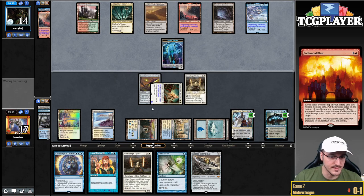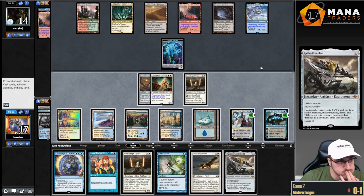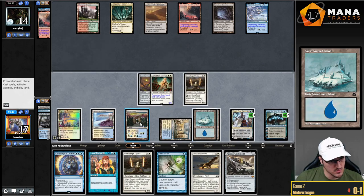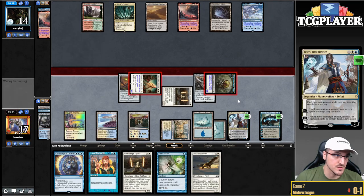We don't even die if my opponent were able to assemble their combo. So I could minus with Jace and then Kaldra here. Swing — forcing them to interact at instant or sorcery speed is just so good for me.